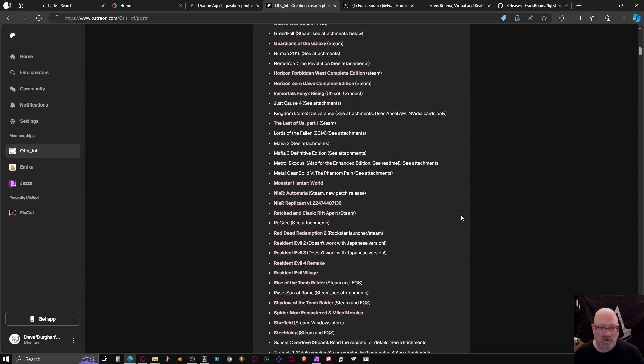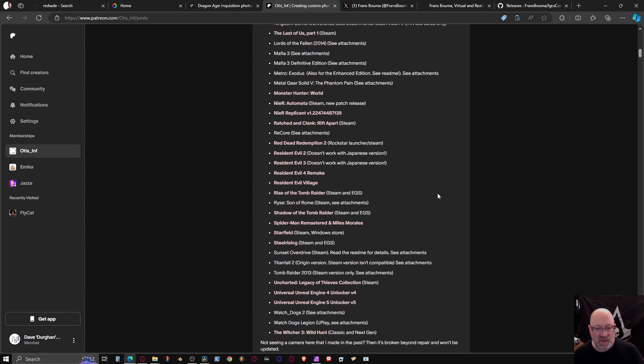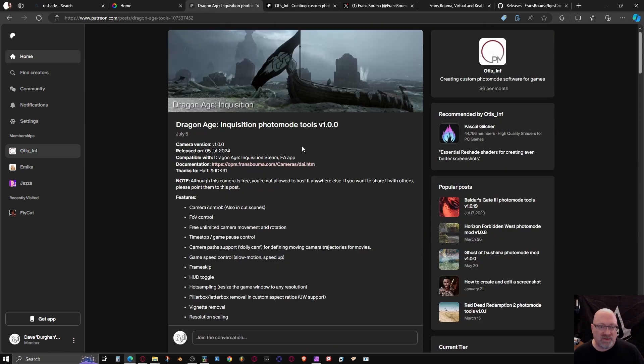These are all the games you can get a different photo mode tool for. These are games that are not using Unreal Engine or maybe a modified version. He does have a tool called the Universal Unreal Engine Unlocker, which is really handy — I've only used it once. Most of these tools require you to join his Patreon, six bucks a month. Well worth it — he responds to all questions, super helpful, super friendly.